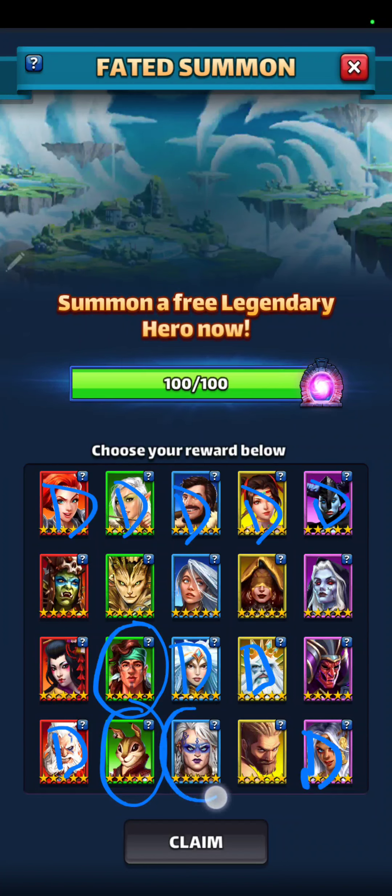And I do want Scotty for minions. If you don't have any of these heroes, you may want to go Freya, and Ariel, and then Scotty.